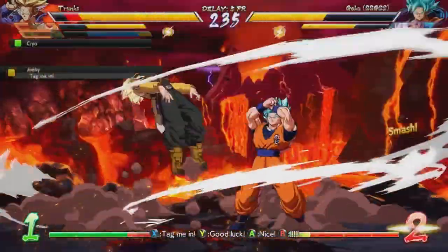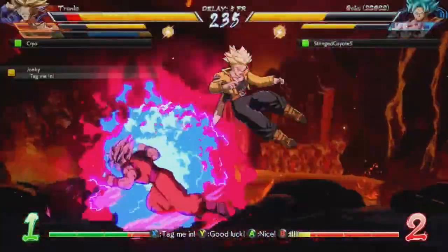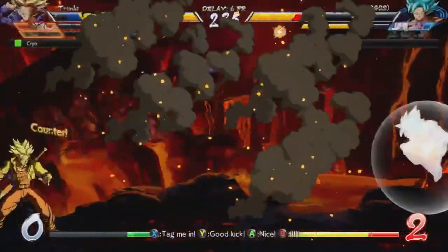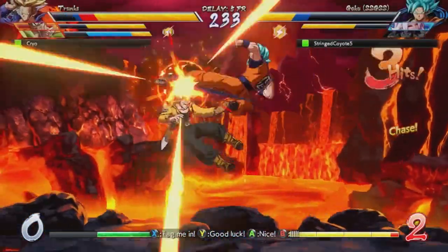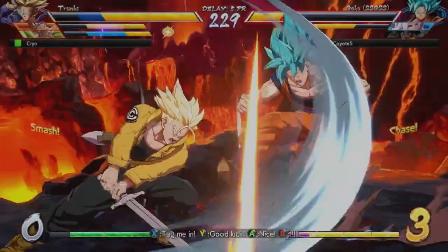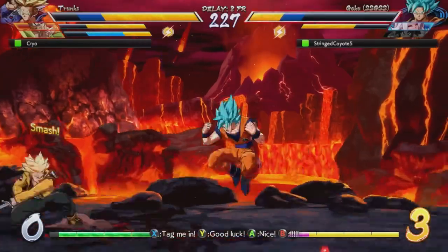To get my opinion on combo breaking in Dragon Ball FighterZ, let's go back to Cashy's comment. First, he brings up the limited defense options in the game, and I actually agree with him here. The three defensive options we have in this game are blocking, reflecting, and guard cancel. With three options, defense really doesn't have too much to wrap your head around.